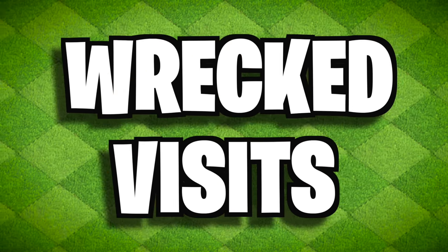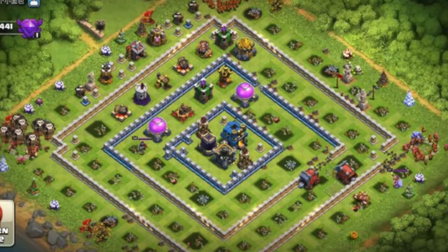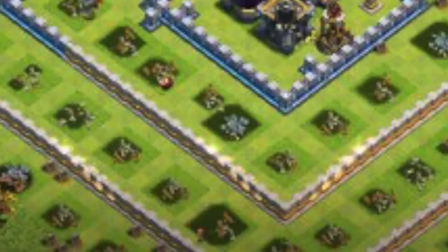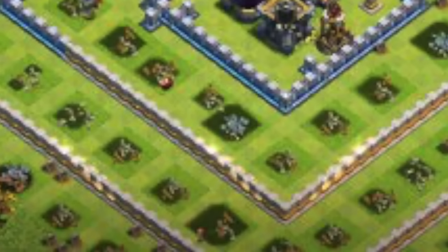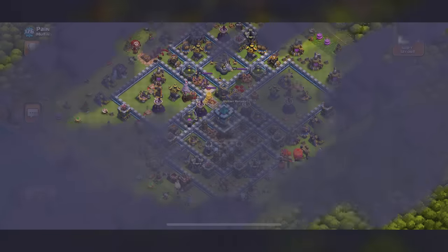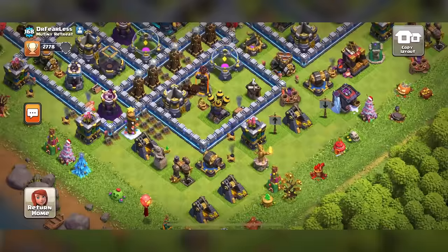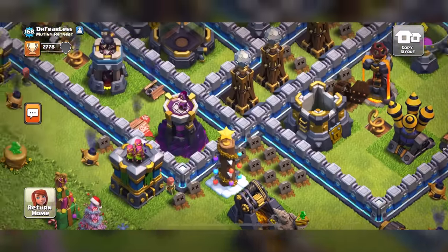Wrecked Visits. I had to verify this on Twitter because I thought I was crazy for a second. Does anyone remember visiting someone, and if they were attacked, their buildings were rubble? When's the last time you've seen that happen? It's been a minute. I can't remember when it was last in the game, but this no longer happens. Visiting a base that got wrecked, you'll see all their buildings still intact. The only key indicator is depleted traps and dead defenses if they've been off long enough.